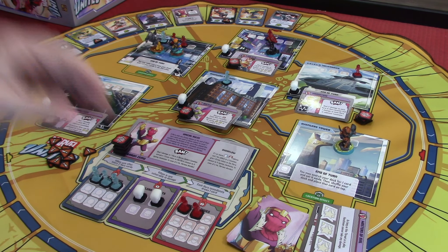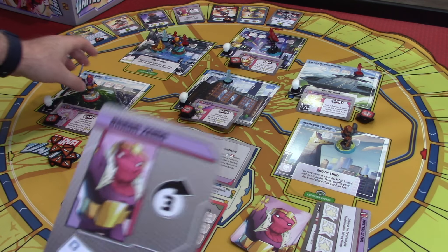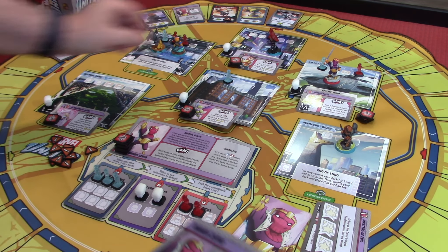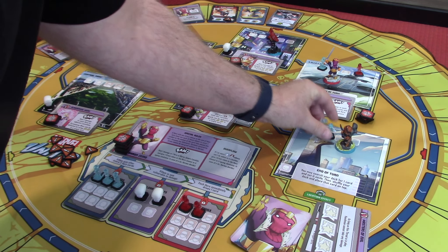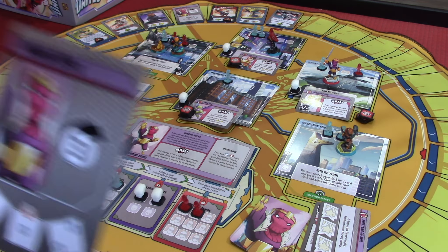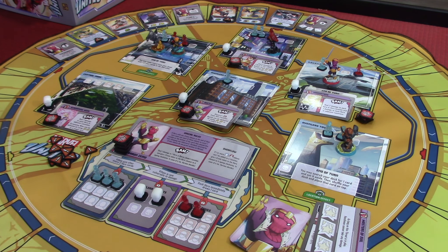That was three heroes, so Baron Zemo is going to go next — this is not fun, I'm really worried about what he's going to do. Baron Zemo is going to move three and just drop a bunch of civilians down. This is a good card for us right now. One, two, three — he goes back to the Shield Helicarrier. He's going to drop a civilian in that location and two on each side of him, so two civilians here and two more civilians over here. That is his turn — he just went and made sure there were some at-risk civilians around.